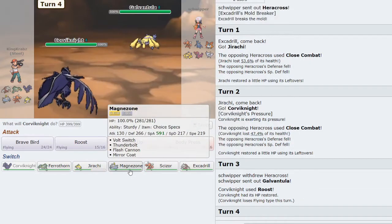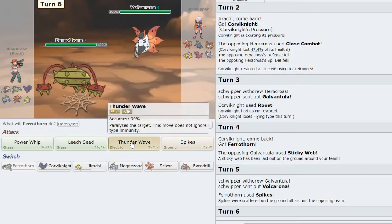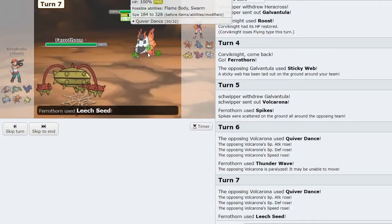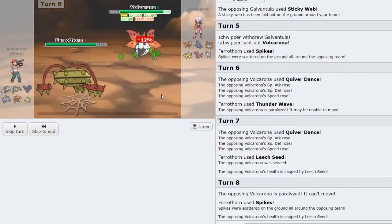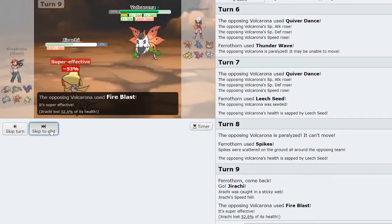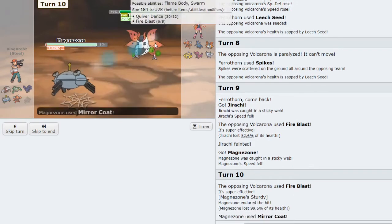On Galvantula I can start getting Spikes down, which invites in Volcarona — and I can T-wave it on the Quiver Dance. That's one of the big reasons I have Thunder Wave on this build. But they are going for a sweep unfortunately. I don't think I want to sack Ferrothorn just yet — Jirachi might be my sack, and then I can bring in Magnezone and click Mirror Coat. I click Mirror Coat — Sturdy helps me live — and Mirror Coat takes care of Volcarona, which is such a huge threat to my team.